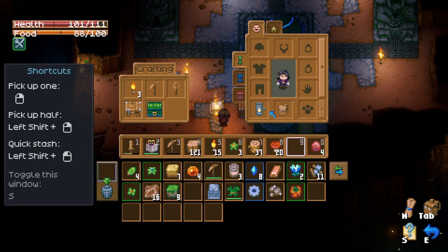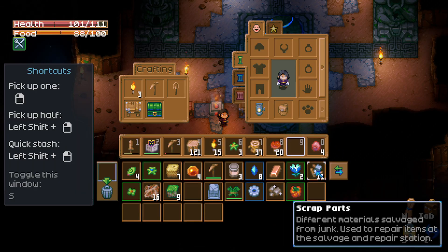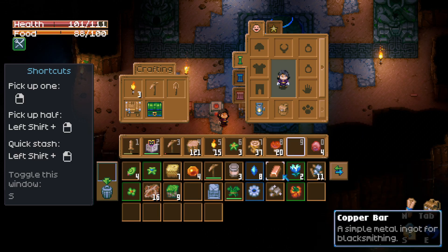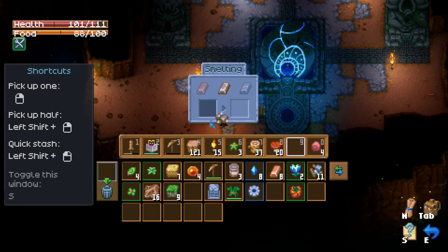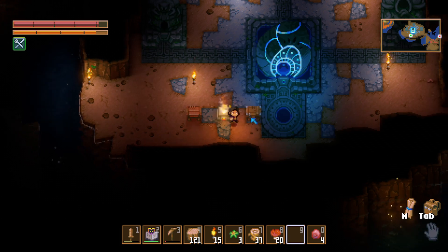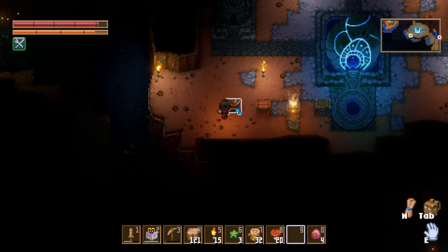I made a weak lantern as well. Oh, there's a pet. What the hell is this, scrap parts? That's great. I need two tin ore - I got one. I'll make a salvage and repair station here.